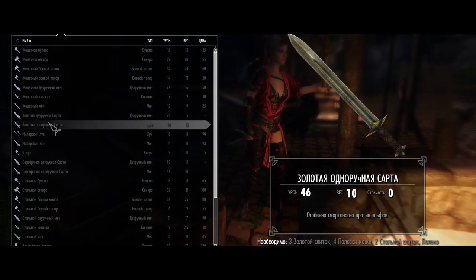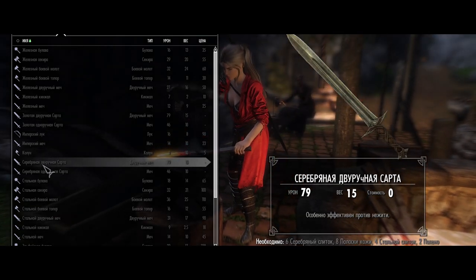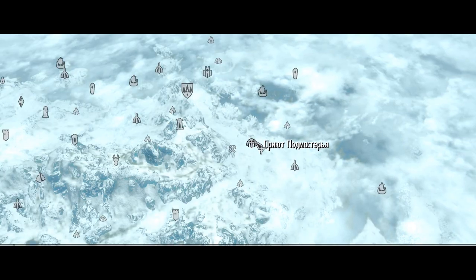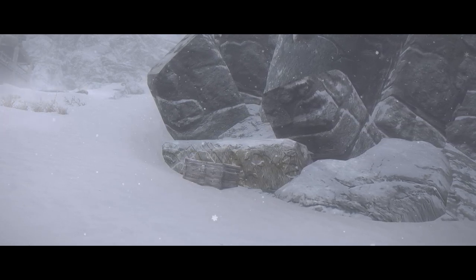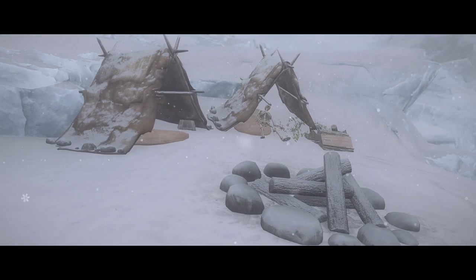Приоритет — это конечно же фалмеры. Но если вы не сторонник железного ремесла, то вы их можете найти в сундуке недалеко от приюта подмастерья. Это прямо напротив свистящей шахты, что неподалеку от Винтерхолда. Оружие находится в сундуке, но сундук просто так не открыть — вам понадобится ключ. Его можете найти в 15 метрах от самого сундука, в палатке со скелетом путешественника.